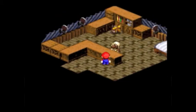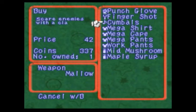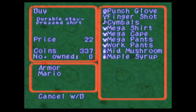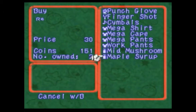We're in Moleville. Place Infested Bites is — oh my god — moles. Never would have seen that coming. Buying here: we get the Punch Glove for Mario and the Symbols for Mallow. Here's a Finger Shot you can buy for 50 coins, but I already got it. Mega Shirt, Mega Pants, and Work Pants. For Mid Mushroom I'll buy three of those, and two Maples.